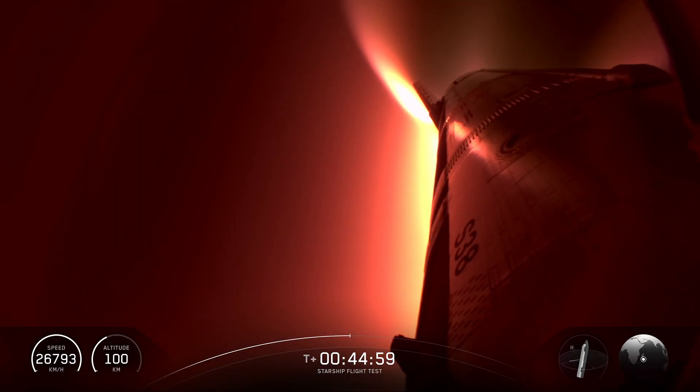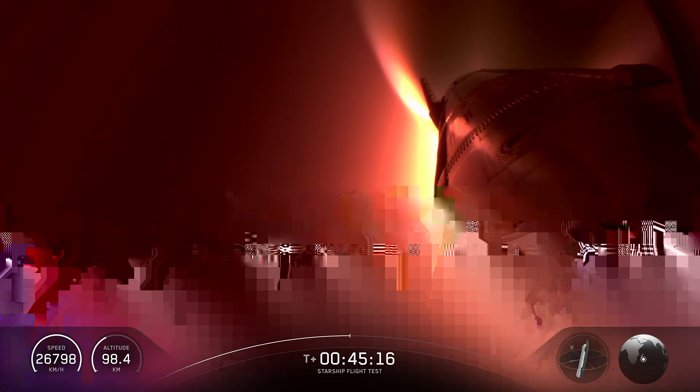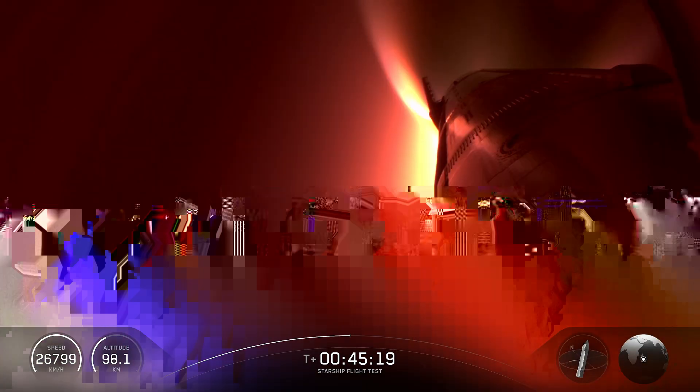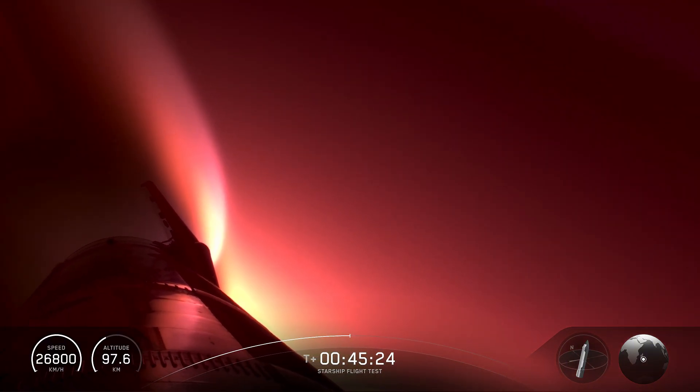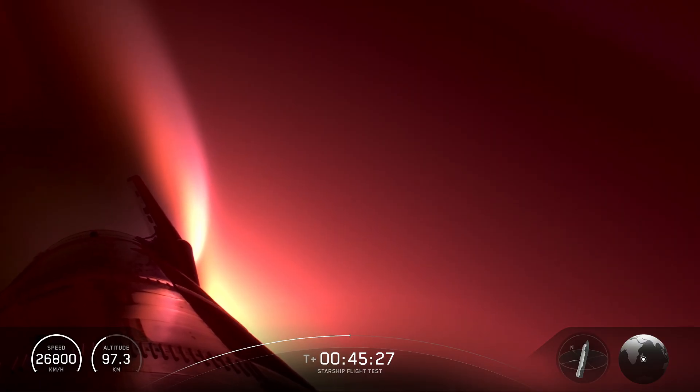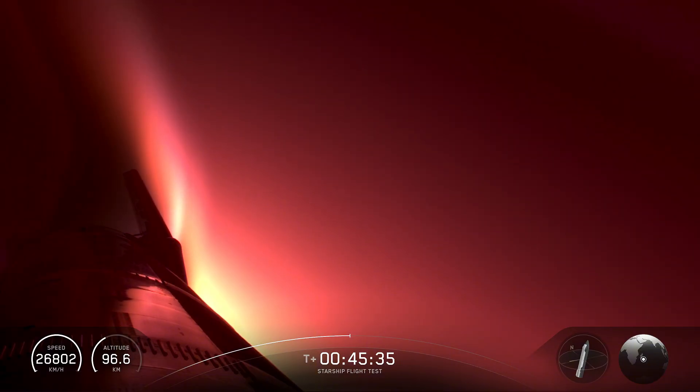Welcome back everyone. The ship is currently reentering Earth's atmosphere. As a reminder, we don't plan to recover the spacecraft today, but rapid and reliable reusability is the ultimate goal. The light show has already begun. You can see plasma starting to build on the windward side of the rocket. Reentry is a critical phase of flight — we need information on how the ship systems perform. Reentry is also extremely demanding because we need the ship to scrub off all of the energy we used to launch the rocket — the 33 engines plus the six engines on ship — using aerobraking to scrub off all that energy.